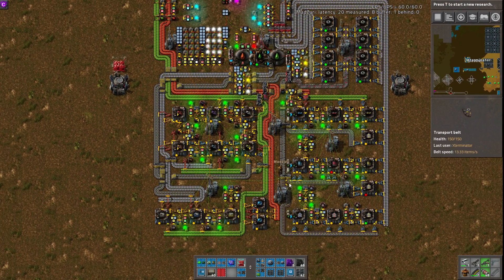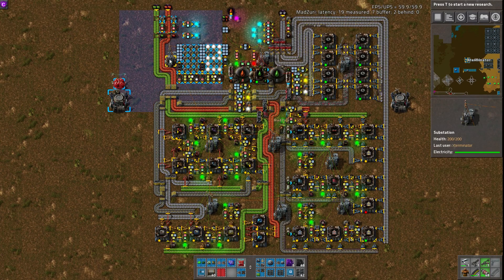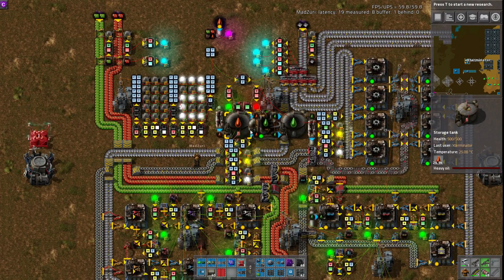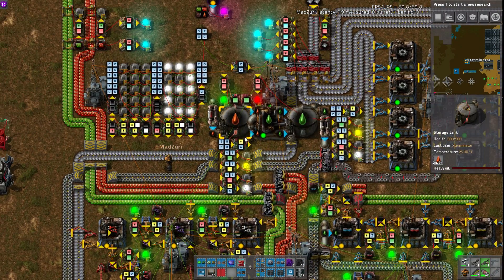It makes every material except the base materials. So you just input iron and circuits and red circuits, and then it makes everything else within itself. Don't forget the heavy oil. Heavy oil as well — it also makes the lube for the higher-level belts from the heavy oil.